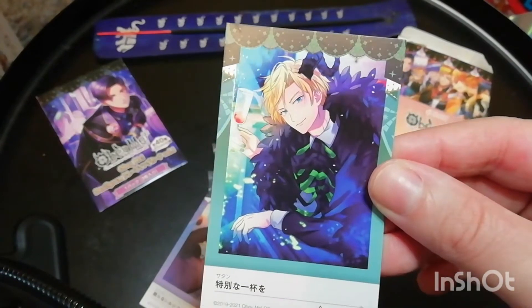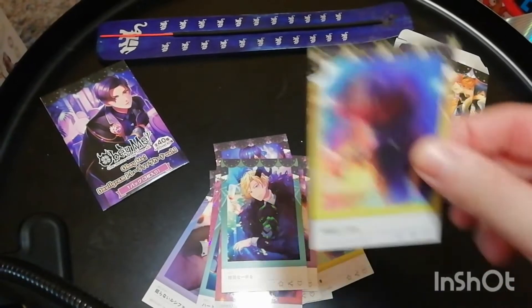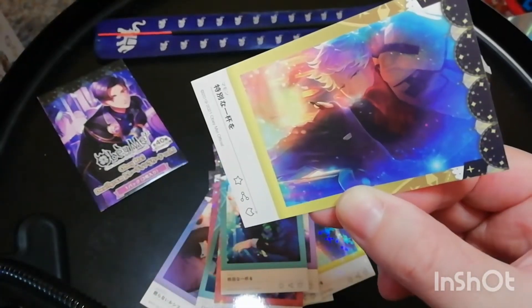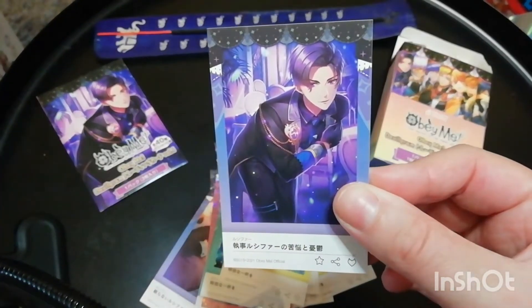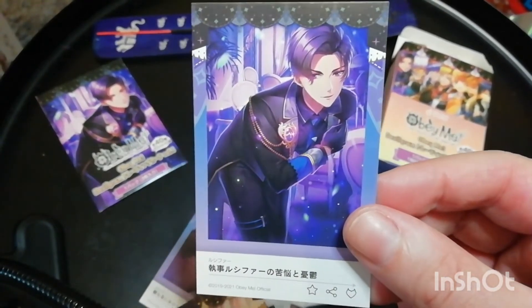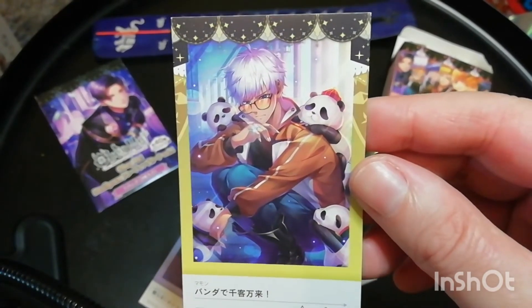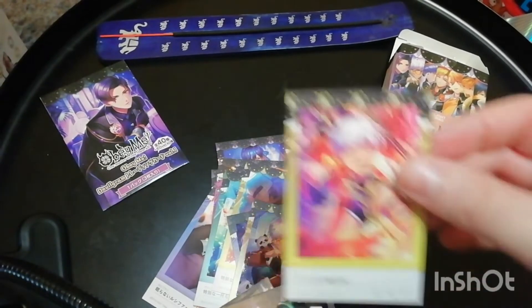We've got Satan in his demon form, drinking some — that's the same one, that's the same. Oh yeah, because I did get different packets so there might be repeats. Lucifer — I don't know what he's doing, kind of bowing, but he looks very elegant. Mammon when he was selling the pandas to make money, and he was like, oh my god they're so cute, who wouldn't want to buy one? I would want to keep them all personally. And he's got a sword or something.